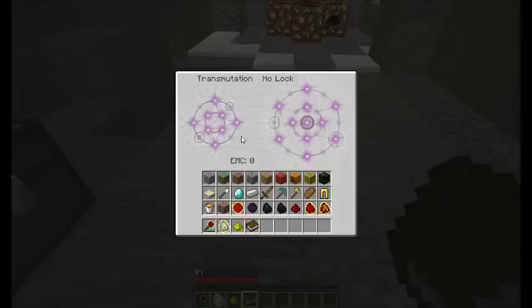In version 6 you no longer have all recipes available to you immediately. You have to take an item like stone and drop it into the Transmutation grid. It locks in to matter and then pops up a 'learned' message saying you now know how to transmute other things into stone. At the bottom it gives the EMC value of the block in the grid, totaling all items in each slot together.